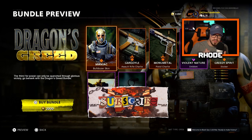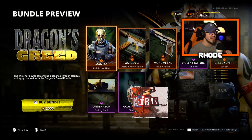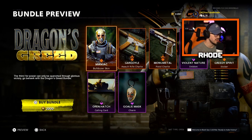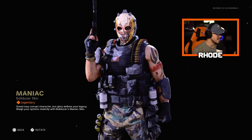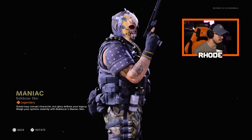YouTube, what it do baby, back with another video — hope everybody's having an amazing day or night. We're gonna be covering this new Dragon's Creed bundle that just dropped a few hours ago here in the Cold War store, and I believe also in Warzone. So let's take a look at this bad boy. We have the Maniac Bulldozer skin, which is a legendary — I think that looks cool, that is a nice skin.